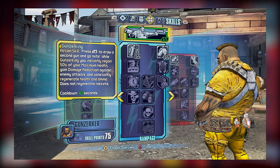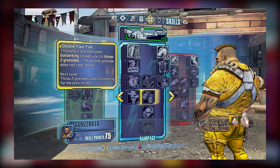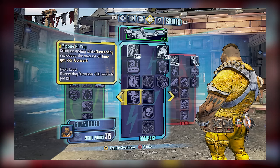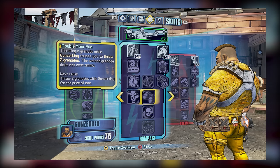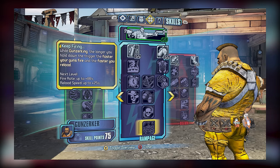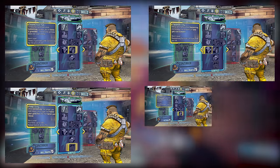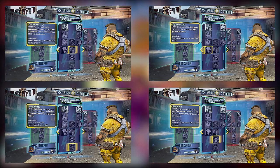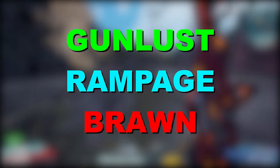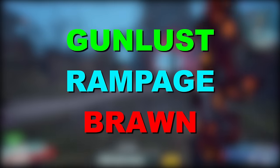We now have our final three tiers in Rampage, which include tier 4's Yippee-Ki-Yay and Double Your Fun, tier 5's Get Some, and tier 6's Keep Firing. All four of these skills are highly recommended: Yippee-Ki-Yay boosts your Gunzerking duration, Double Your Fun allows you to throw two grenades instead of one, Get Some allows you to reduce your cooldown on Gunzerking by shooting enemies, and Keep Firing allows you to boost your fire rate and reload speed by continuing to fire both guns while Gunzerking. I'd recommend you get all four and max them out, as most skills in Rampage are great to have and can really help make Gunzerking more powerful.